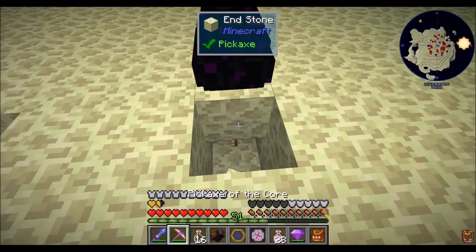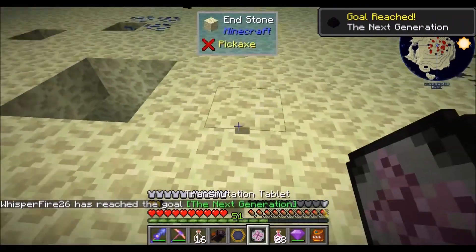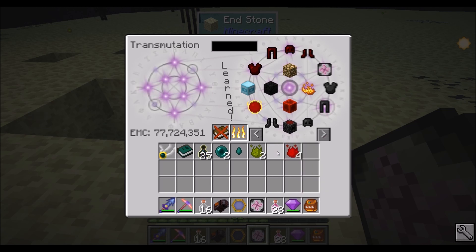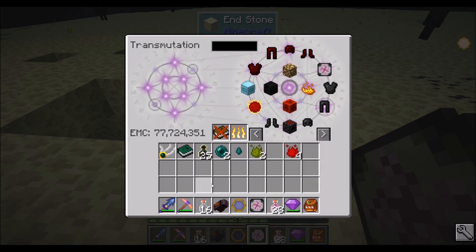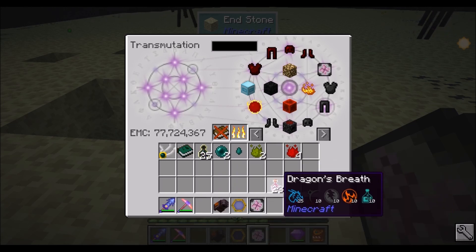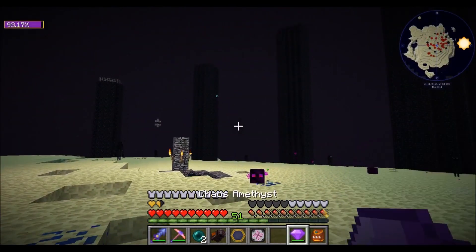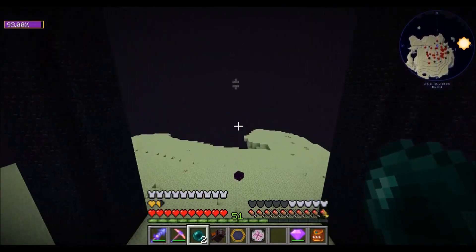Yeah! We got the dragon egg — we got ourselves the dragon egg. The next generation! Is this EMCable? Yes, it is! Ooh — nebulous heart, ender tear. That's pretty fascinating. It looks like the dragon's breath is not EMCable, but we got some Ender Air bottles.